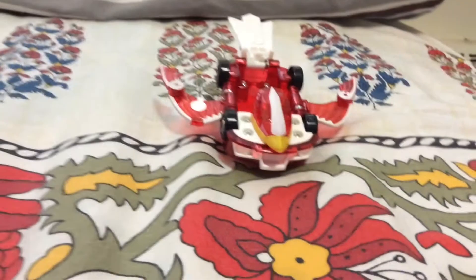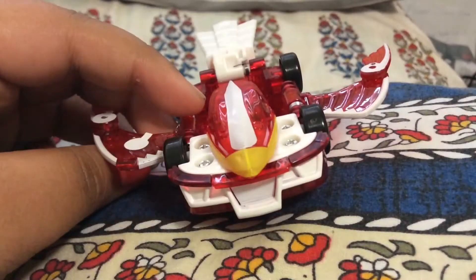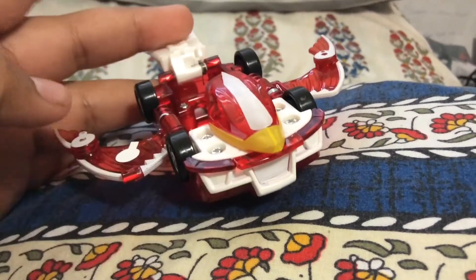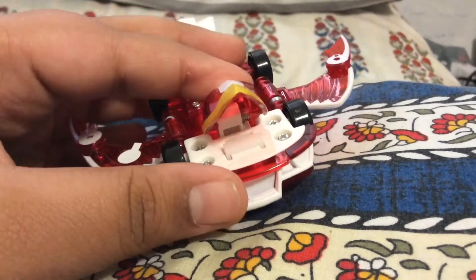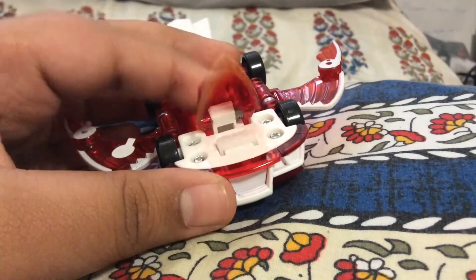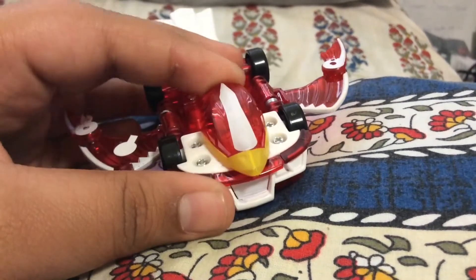This is Alta — Alta is supposed to be a bird, and as you can see it has a tail, two wings like most birds do, and a beak and its head. The beak, when it transforms, actually bites onto the Mech Card, which is very cool.